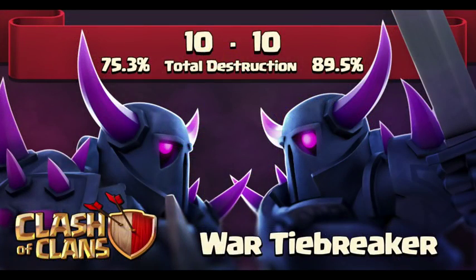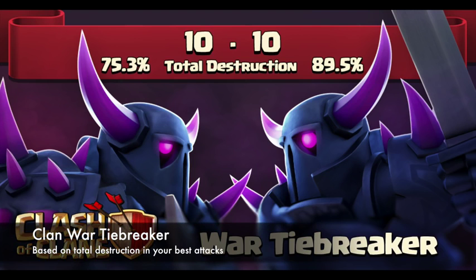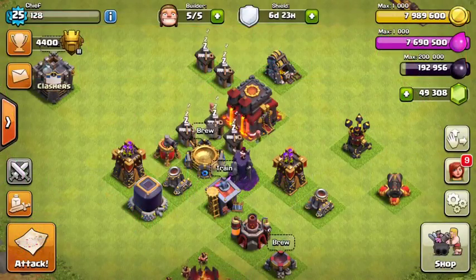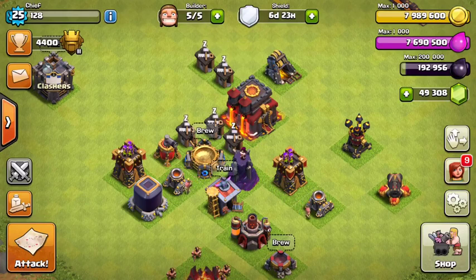Let's talk about the clan war tiebreaker, which was their final sneak peek. Now if the score is even at the end of a war — say it's 40 stars to 40 stars — the clan with more destruction percentage in their best attacks is going to be the victor. For example, if your clan does 60% on average against their bases and their clan did 55%, your clan wins. No longer are we going to have a crazy amount of ties. Also, a new attack and defense tab is being added to the clan tabs and war stats to quickly see all the best attacks in war for either clan, making it easier to identify weaker bases.